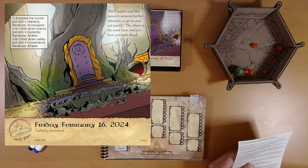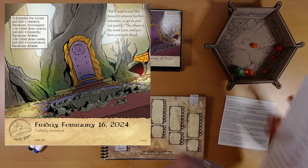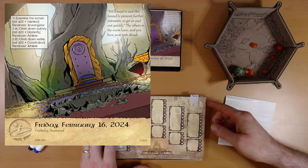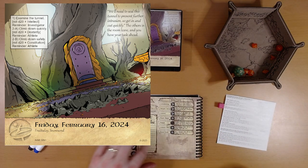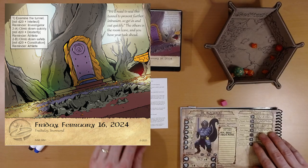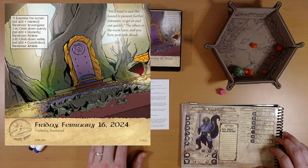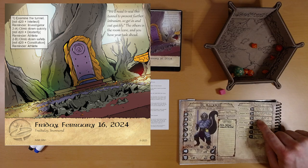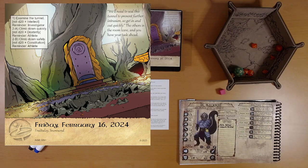Examining the tunnel is an intellect roll. Reminder — investigator gets a bonus, but that's not us. I have the character sheet for Ivy, but it's rather big and unwieldy, so I'm going to use the book instead. This still has the stats and such. Maybe this weekend I'll print and cut out a picture of Ivy and paste her in. But for now, we're using the book. We are not an investigator, we're an athlete, which comes into play in the second section.